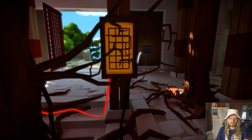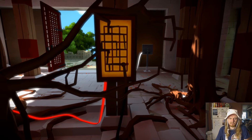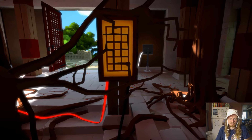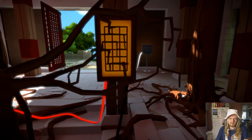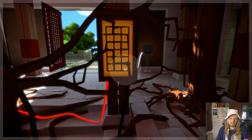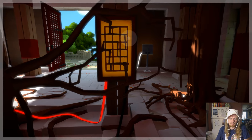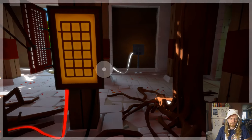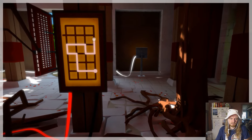Moving over here, this one is tricking you in that you're no longer dealing with something that's blocking your path — you're dealing with something that's actually drawing what the path would be, which means you can't draw while looking at it anymore. You just have to remember it's two over, two up and around and like that.